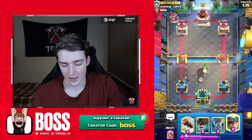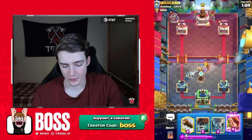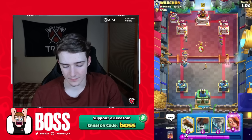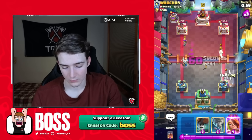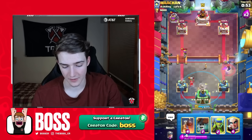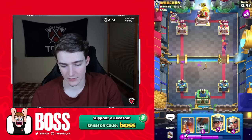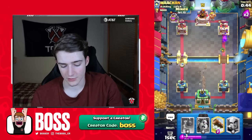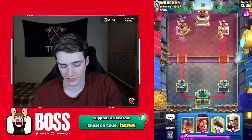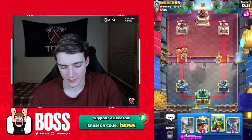Maybe Spear Gobs here, and then we're going to need a Defensive Miner for sure. He gets the 3M down. Maybe we can log and then... the Evo Valk is putting in work against those Muskies — I will say that. I'm going to go Miner Wallbreakers; I feel like we kind of have to. He might just let those connect. He goes E-Barbs — I thought maybe he would just let those connect and go 3M to destroy me with the Elixir advantage, but he didn't even do that.